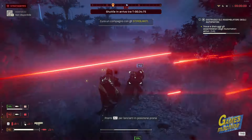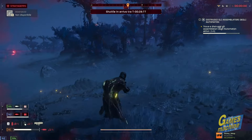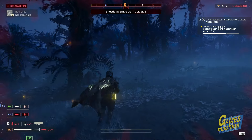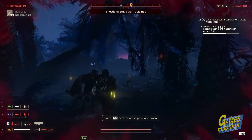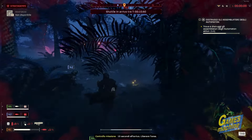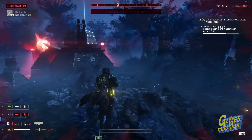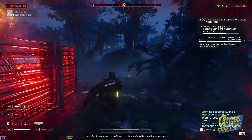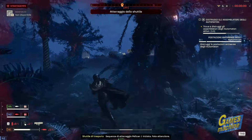Rispetto al predecessore, in Helldivers 2 queste missioni hanno due differenze importanti. La prima è che il numero di rientri in gioco è limitato: una volta usati i 20 rinforzi a disposizione dovremo aspettare circa 2 minuti per ogni singolo rientro. La seconda è che anche il tempo è limitato. Una volta esaurito, il Super Destroyer lascerà l'area di operazioni, rendendo impossibile l'uso di stratagemmi, rinforzi inclusi, e chiamando automaticamente lo shuttle per l'evacuazione, che dovrete raggiungere prima che decida di abbandonarvi sul pianeta. E non è per niente impossibile, specie alle difficoltà più alte, ritrovarsi alle strette e correre verso quel fascio di luce blu che rappresenta l'ultima speranza di salvezza per i nostri Helldivers.